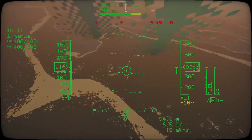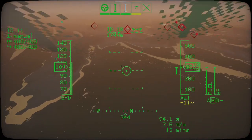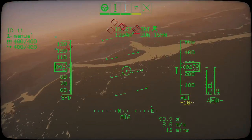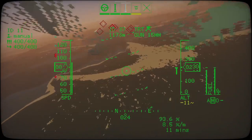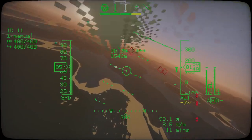Managing your speed during combat — managing your throttle — is really important. You can only take advantage of the agility if you've got throttle to spare, so try to fly at about 50–60% rather than at full throttle all the time.